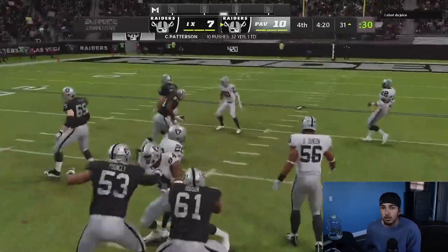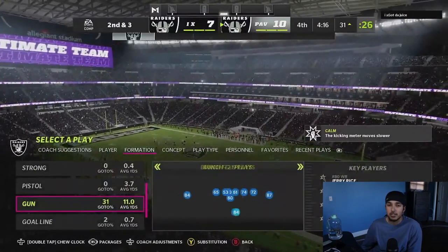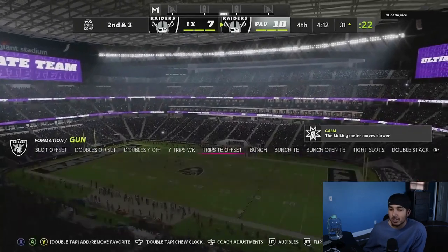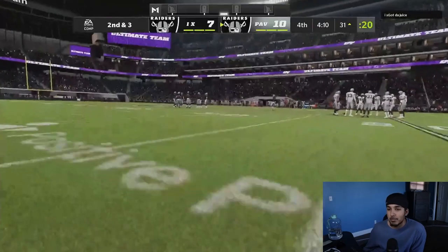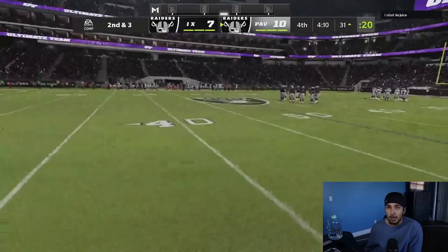Going to run base on first down — if I'm running on first down here and we got seven yards, I'll take it. We are in a clock-type situation. We can't take the whole clock the way I've been moving on this drive, but if we clock and get seven, it's GG's — it's wraps.